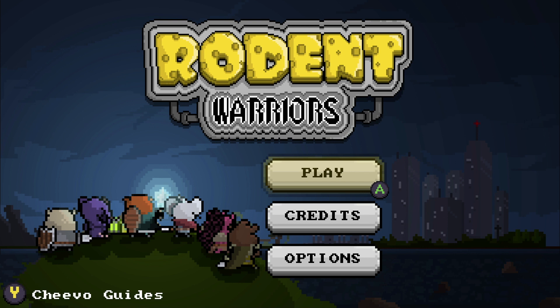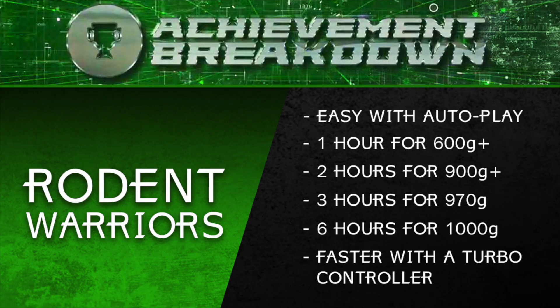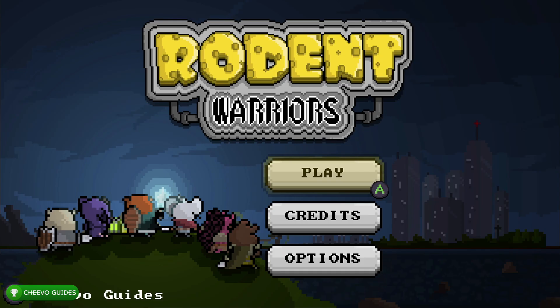Let's do a quick achievement breakdown. Assuming you're going to use the autoplay feature, it's going to take about one hour to get 600+ gamerscore, about two hours to get 900 gamerscore, about three hours to get 970 gamerscore, and for that last achievement worth 30 gamerscore it's going to take up to six hours. It's going to be a little bit faster if you have a turbo controller.